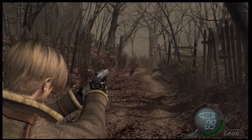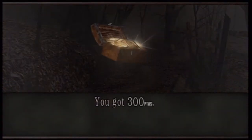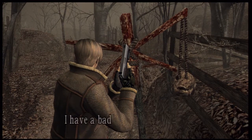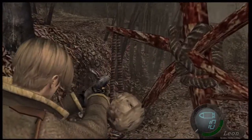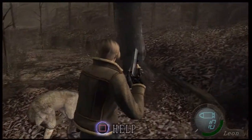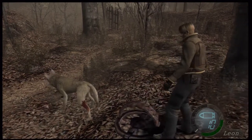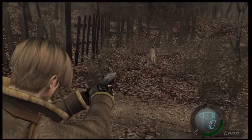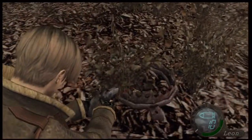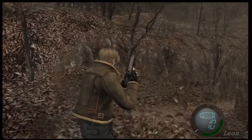Some more birds - birds like to drop some good stuff. We got 300 pesetas and our first hand grenade. There's a sign... obviously people don't want us here. Oh, there's a wolf here that we get to help. In this area there are traps - you don't want to step in those. They're pretty much just off the beaten track, so as long as you kind of stay on track here, you're good.